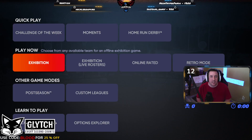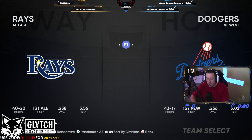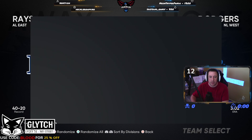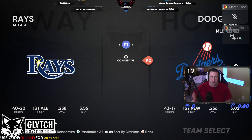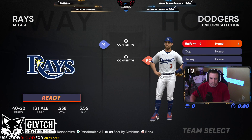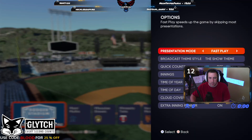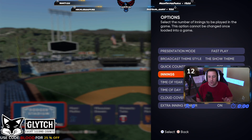We're going to hop into a game — I'm not even going to edit this, I want you guys to see everything. Go to Exhibition, turn on your second controller. You do need two controllers to make this work. Pick another account. Player two controller is going to pitch, your main account controller is going to bat. Pick a stadium and make sure you have Fast Play enabled.